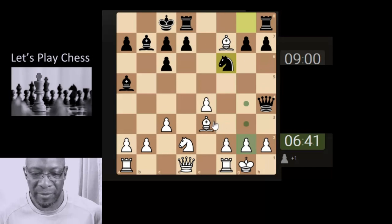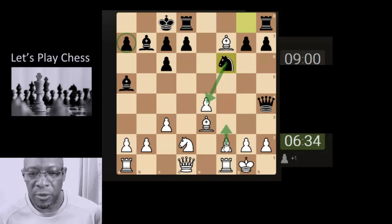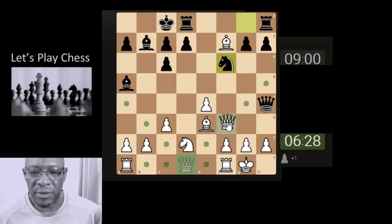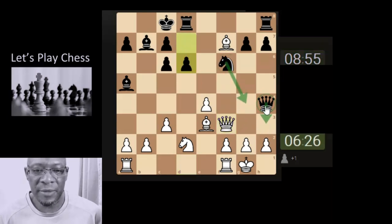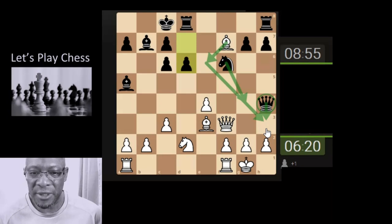We might be overcomplicating the whole thing. We have a free pawn here, but they have sights on taking this pawn. We could do the simple thing of bringing the queen here. If anything happens, the knight can still come here, but they're not taking that track just yet. The bishop can actually put a check on the king and make its way down into this area.